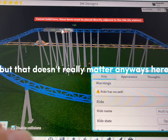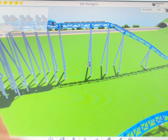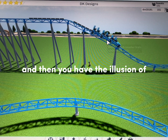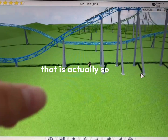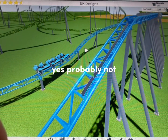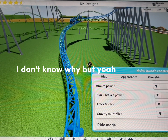Let me just test it to see if it makes it. And you have the illusion of it — it tilts forward and drops you. That is actually so cool. I wanted to make the layout, I don't know why, but yeah — rollback.